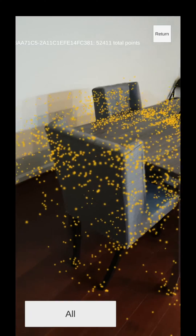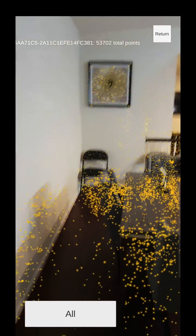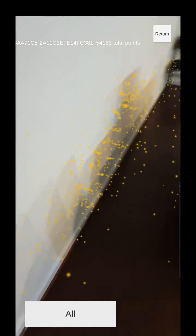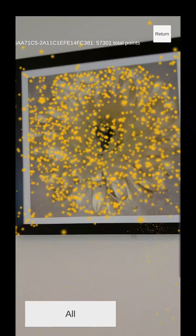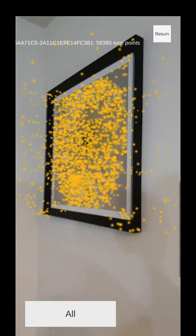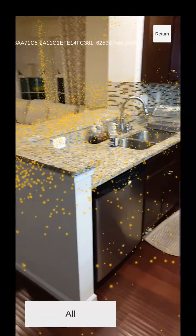So I'll try this instead. It doesn't get any points on the wall, which makes sense. It gets shadow points — that's funny. Table points look better. Painting points look better, even though the painting is slightly reflective. It's all noise down here because it's just shadows, plus I'm moving around and it's causing a shadow to move. Let's see if this does any better — I hope it does.